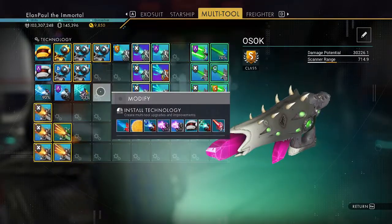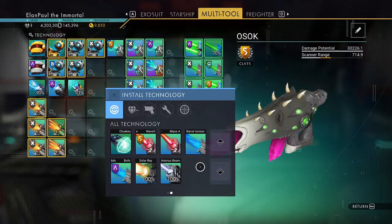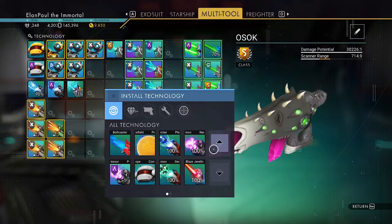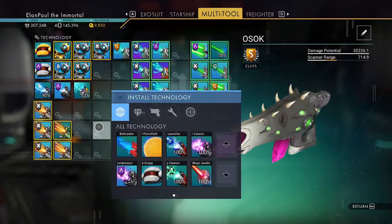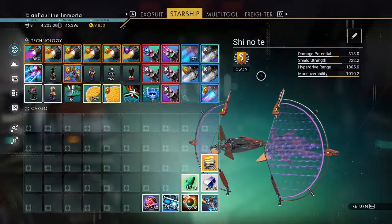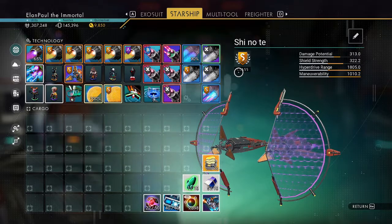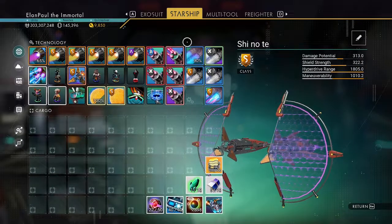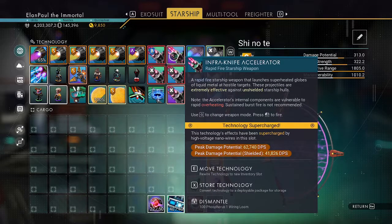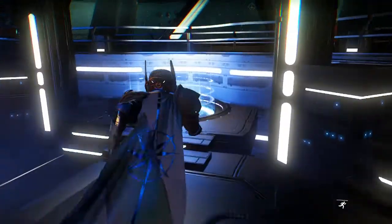I could still add a force field, cloaking device, or bolt caster with its anodes. I know Jason likes the bolt caster a lot more, but I'm all for the Pulse Spitter. This is one of my main ships — the Shinote, otherwise known as the Hand of Death. I usually go with the Infraknife Accelerator now; I used to go with the Positron Ejector. But this one does so much more damage — I'm hitting 62,000 damage, 41,000 against shielded. I do have one fighter doing up in the 80,000 range.